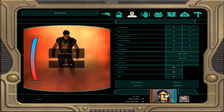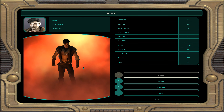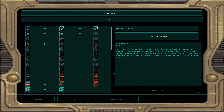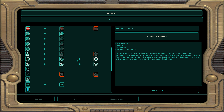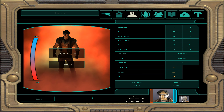At character level 37, dark Jedi sentinel 18: demolition, awareness, and security. For feats, ignore unarmed specialist — we're blaster users. We take master toughness: one extra hit point per level including the previous two feats. At level 40 that's about 80 extra hit points total.